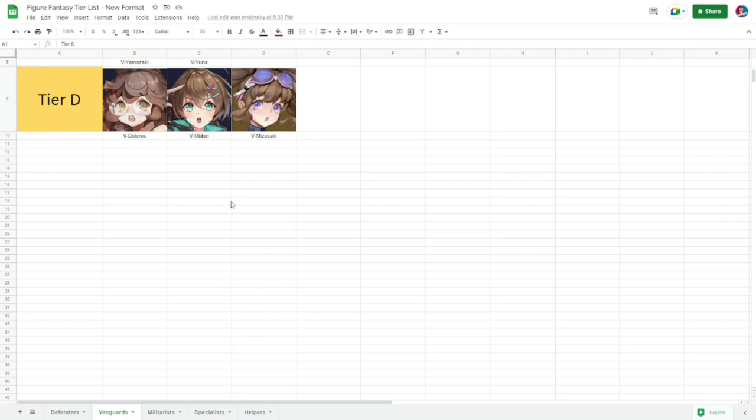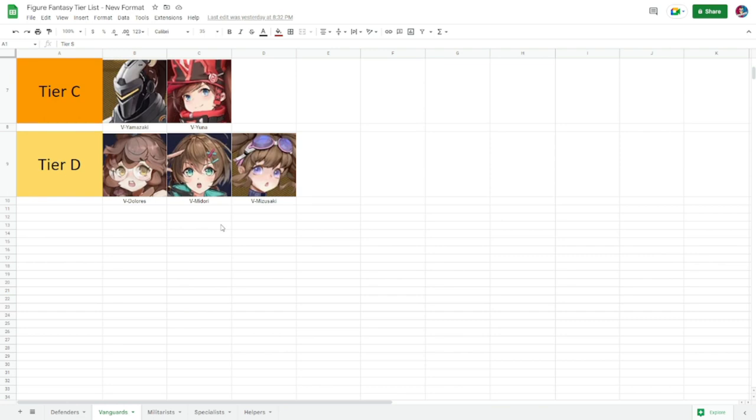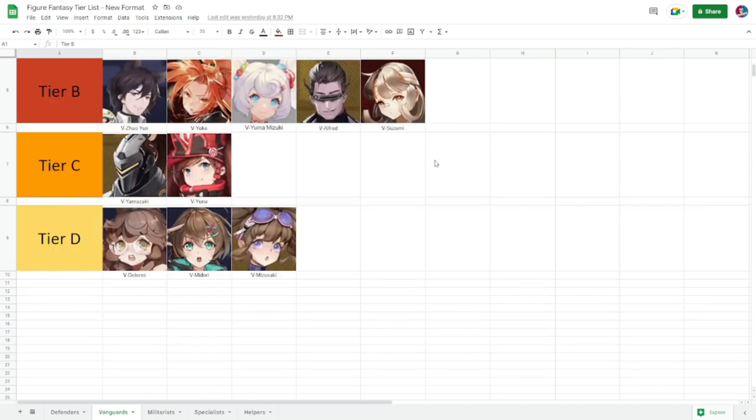Moving next to vanguards. For tier D, these are lower tiers mostly for purple — Midori is here as the lowest tier vanguard, rarely used in mid to end game scenarios. For tier C you have Yamazaki and Yuna. Yuna is very straightforward with damage, but there are many better figures that deal more damage with more utility. Yamazaki is usually used for utility alone, so both are in tier C.